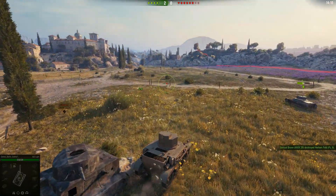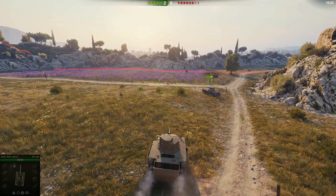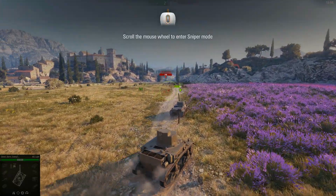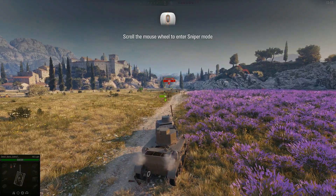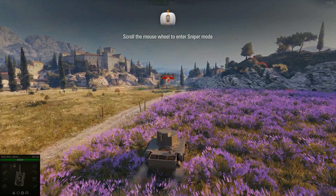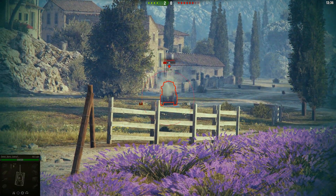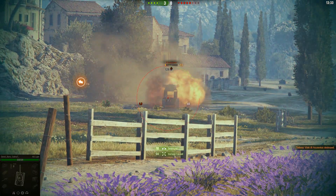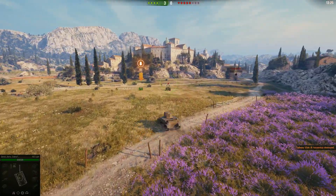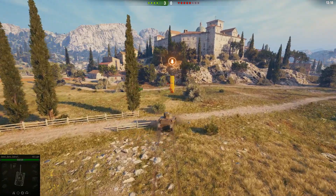Moving ahead. You guys should move me towards these lavender plants — they might give me some coverage. There's the enemy. It says scroll the mouse wheel to enter sniper mode. Let me try to move around here and move the mouse. There we go — got it. Firing. Not quite getting it. Got it!